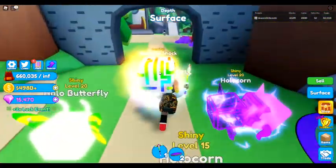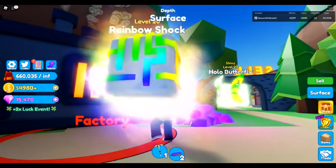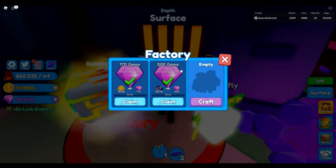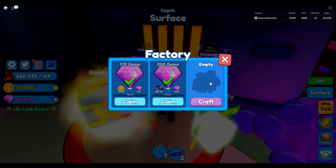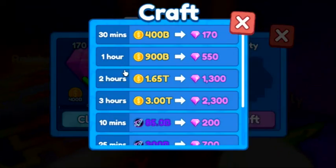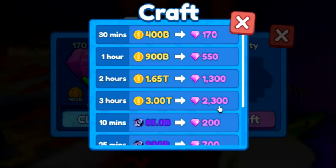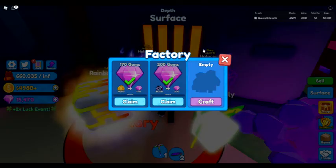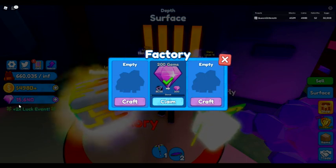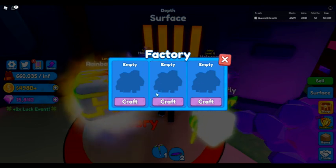The other thing that came with this update was something pretty cool: we can now turn our currency into gems. I already put some of my stuff in there. You just come over here, you have three slots you can choose, and you put your currency in. They have different slots set up with different amounts and time durations. For example, if you have three trail you can put that in for three hours and come out with 2,300 gems — I think that's pretty good. I got two things to claim: 15,640 and 200 gems, and yes, there we go — boom!